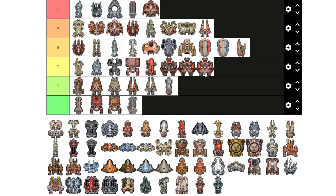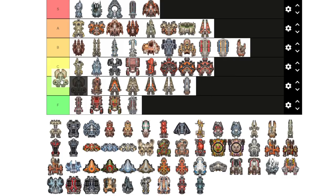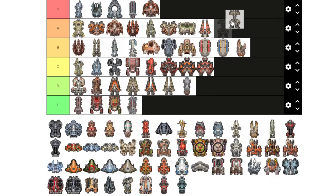The Gemini is an okay carrier, but it is a civilian ship, so you need to add militarized subsystems which eats ordnance points. For that reason I'm putting it in D tier.